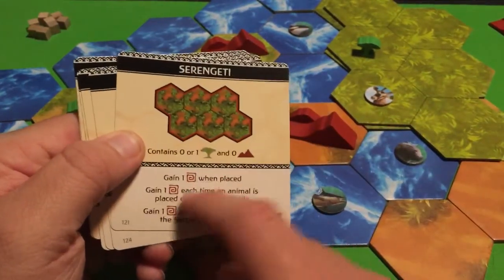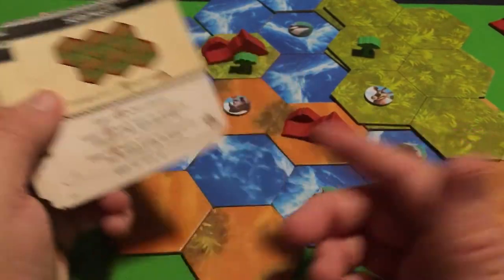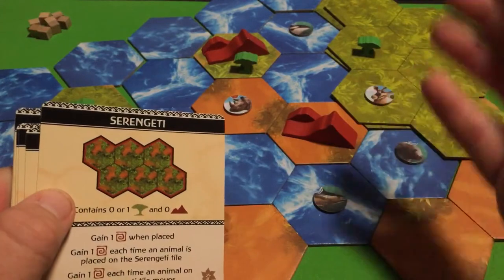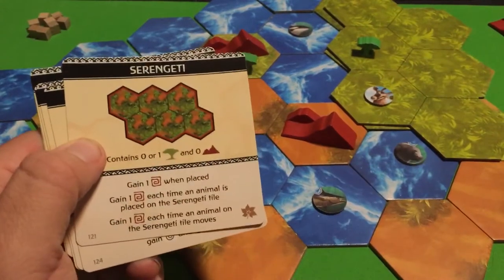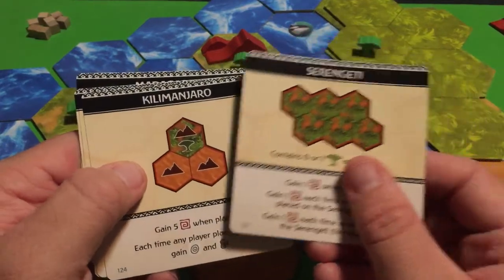You're going to get some extra victory points, possibly on other people's turns. Especially if there isn't much landmass and people still want to place animals for their own points — you'll be scoring alongside them. And that's basically how the Serengeti tile works.